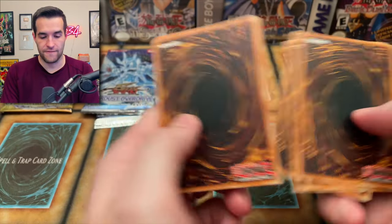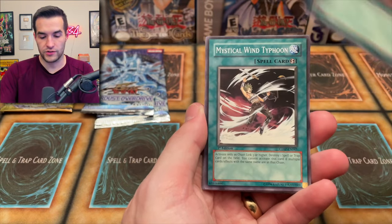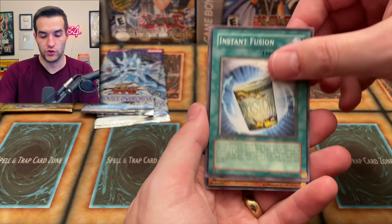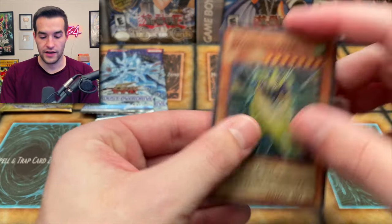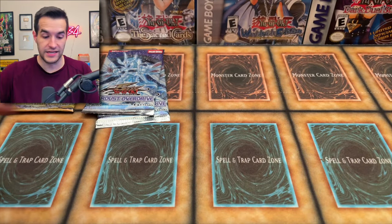Ultimate rare — here we go! Alien Mars, Senate Switch, Queen's Bodyguard, Corruption Cell A, Mystical Wind Typhoon, Straight Flush, Charizmodian, Instant Fusion, and a Storm Shooter — another Super Rare. A pretty classic, pretty decent card overall. Two packs to go. I remember when I played in Junior Journey on MBT's channel — that card was really good because you don't have to tribute for it in that format.